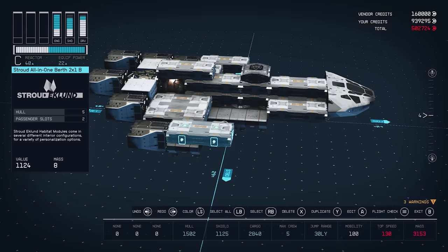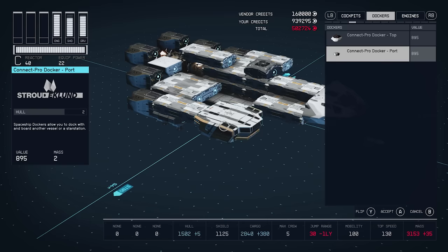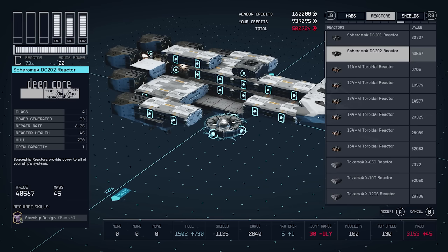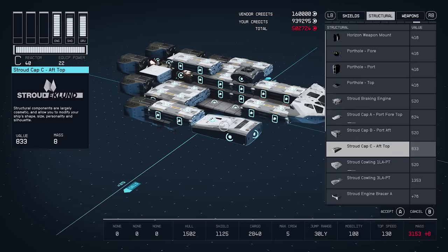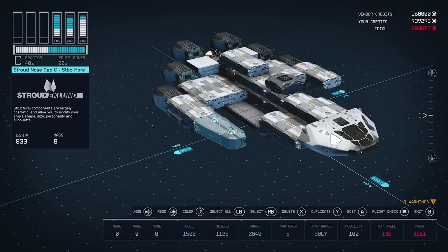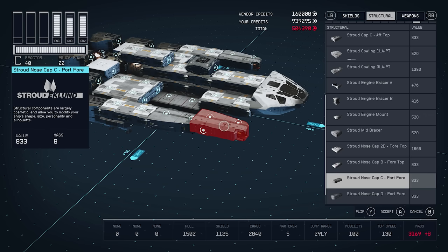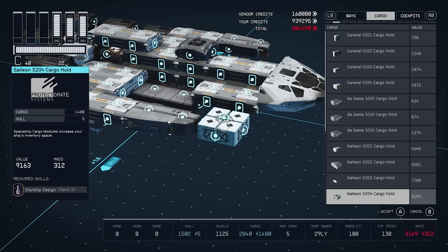Before we leave, we're going to apply some structural elements. If you didn't know, if you build a landing pad with a shipbuilder at one of your outposts, they include all structural units from every manufacturer. So if you've got one at an outpost, go there and put on all the structural elements at once. But we're going to start with these nose caps — they go on the front of the outside HAB units, and we're starting to see the shape of this ship come together.